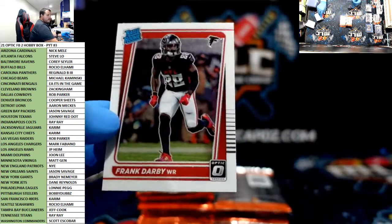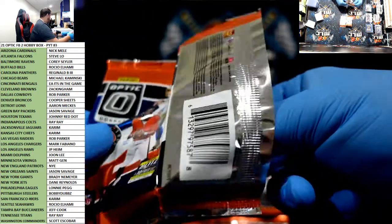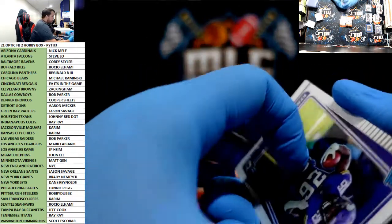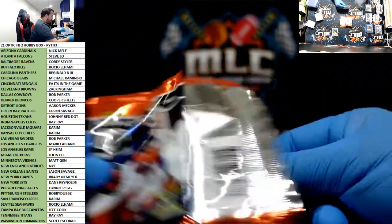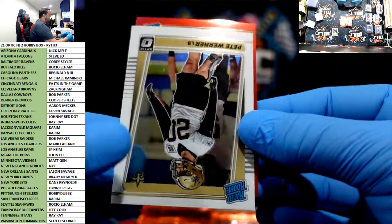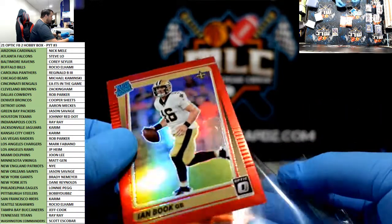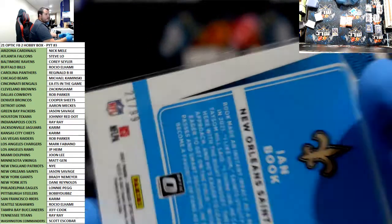Darby. We hit it early in the last box, we'll save it. Pete Werner. Red Rated Rookie of Ian Book for the Saints. Looks like the sticker might come off though. Jason Savage, 21 of 99.